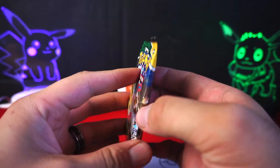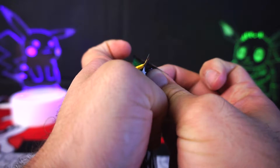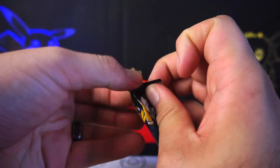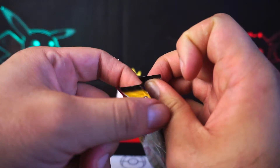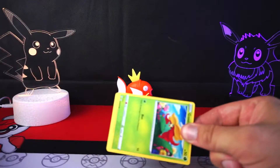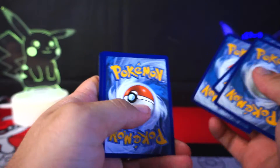There we go — Sylveon pack inside of the Umbreon sleeve, because that makes sense. We want to preserve packs here, keep these things pristine so I can fill them with energies and be a happy little nerd. Alright, slide these cards out — there is your code card. Going one, two, three to the front.